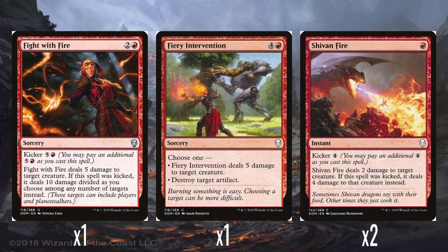Now for non-creature spells. A single Fight with Fire — 2 and a red, with kicker 5 and a red — so you potentially cast this for 9 mana. If unkicked, it does 5 damage to a creature. If kicked, it does 10 damage divided as you choose amongst any number of targets. That is worth waiting for the kicker cost, because 10 damage split amongst anything you want is really, really strong. But it shouldn't sit in your hand waiting for the kicker — if you absolutely need to kill a creature, cast it for 3 and do 5 damage rather than hold on and hope you hit 9 mana.